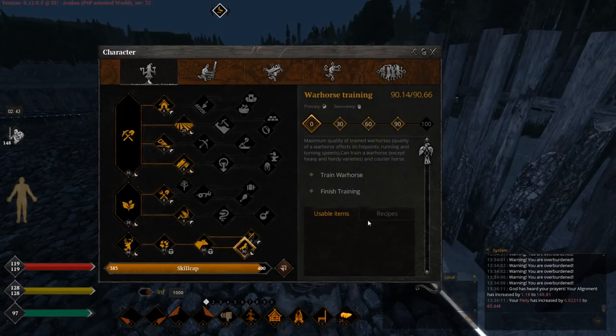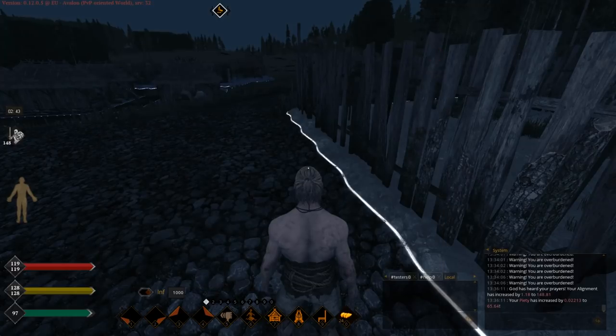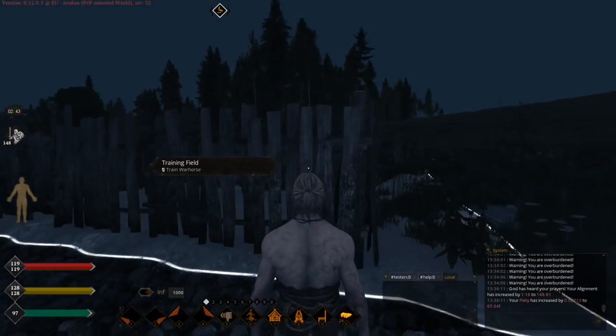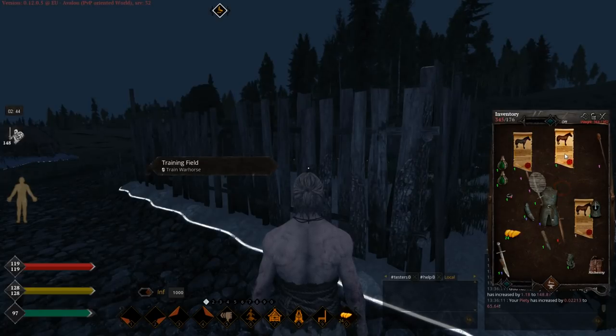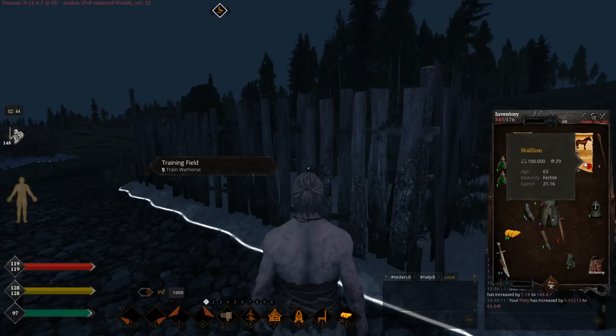We don't have any more information about it, but with some tries, people figured out how to do it. To train the courier horse, you need low-quality horses. This one is bad — this one will be trained into a courier horse. You need a horse or stallion lower than 50 quality, like this one at 39 or this one at 29.